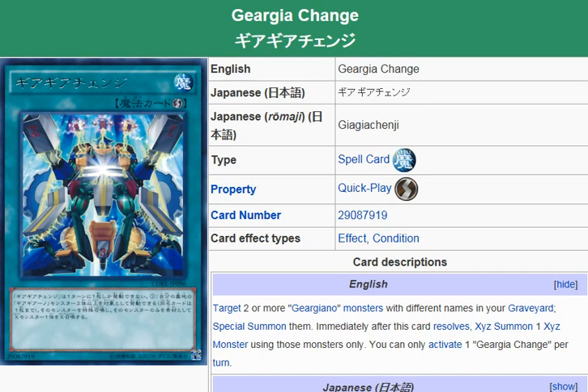At the very least, you can go into Zenmaines, in the best case scenario. You'll be able to go into Zenmaines and that'll allow you to destroy something during the end phase if they activate like a Dark Hole or a Raigeki or something. That's something right there for you to use.